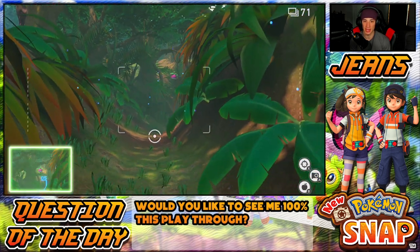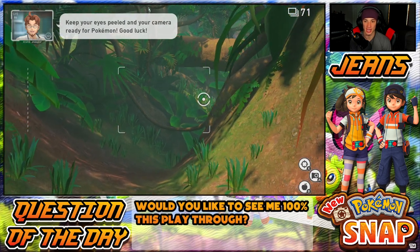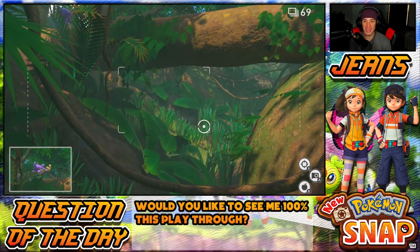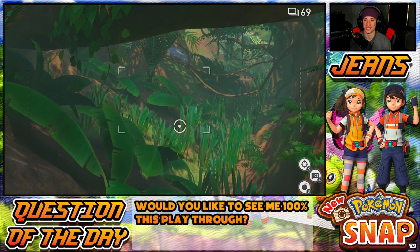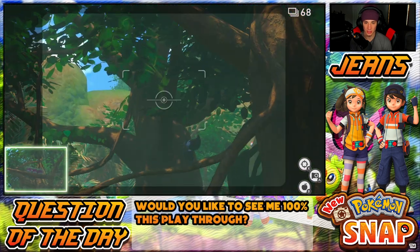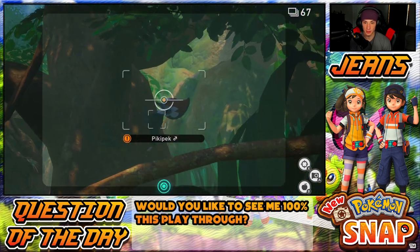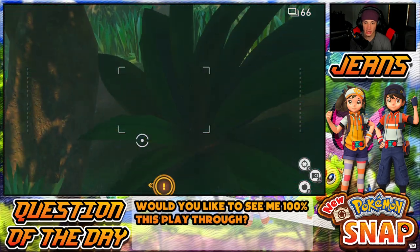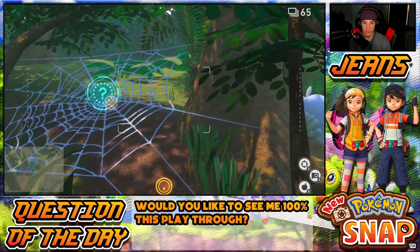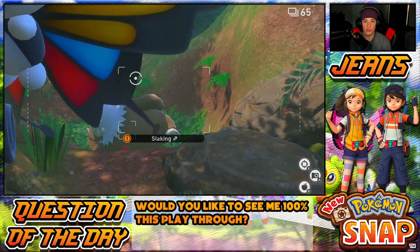We can throw Fluffruit now which is pretty dope. We get a little Bounsweet right off the rip - come here, bang! Bellossom, that's how you pronounce it, I couldn't figure it out last video. Oh yo, Aipom! What's up - we got some Aipom up in here, I'm loving the jungle so far. There's a Bounsweet up there, and what is that - oh it's a Pikipek! That's the first stage of Toucannon, that's so tough, I want a better picture of him. I can scan here and it says go left.